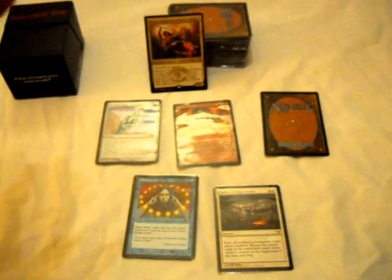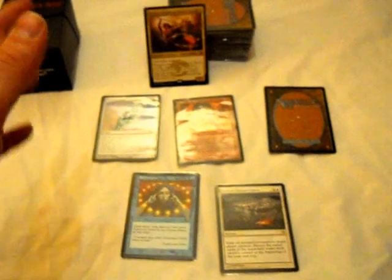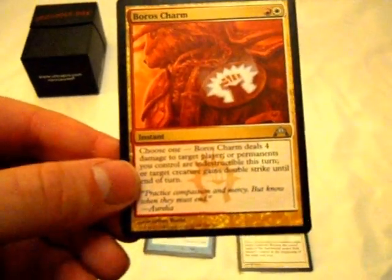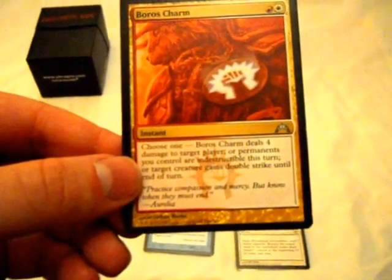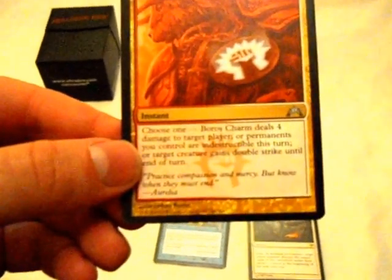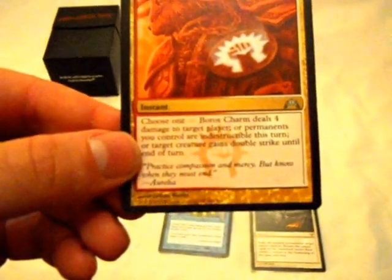And the final card — and I'll admit, I wasn't actually really certain of it at first. It's not nearly as overpowered as the last two. But for what it does, I think it was completely worth it. So, number one: Boros Charm. I know, I know — considering how much I built up the last two, this doesn't seem nearly as scary at first. The first ability isn't very relevant in Commander — just dealing four damage to target player without the option of hitting a creature doesn't sound that good, and it's not. But the other two abilities — the third one: Double Strike. Target creature gains double strike until end of turn. Instant speed double strike is never a bad thing.